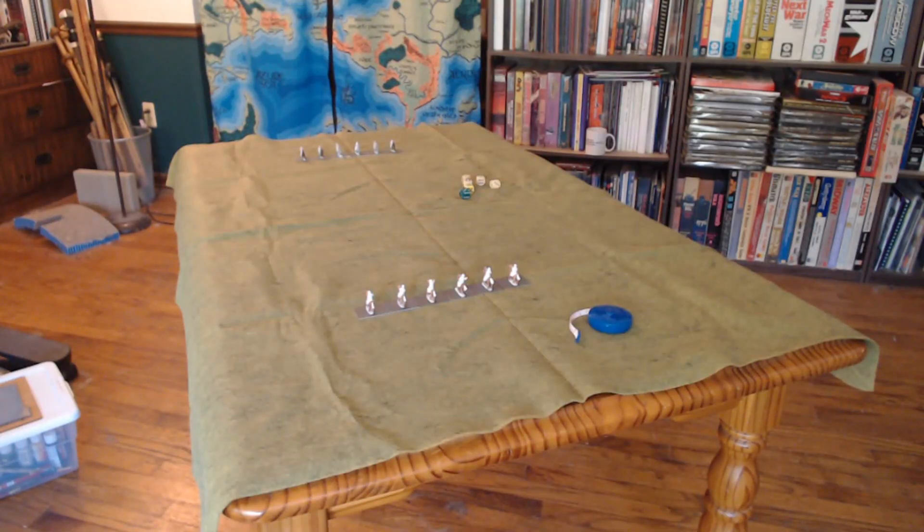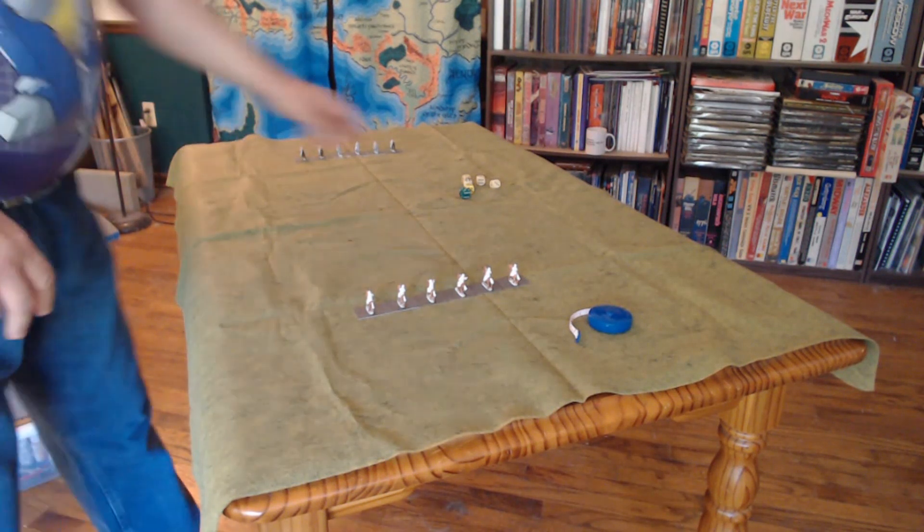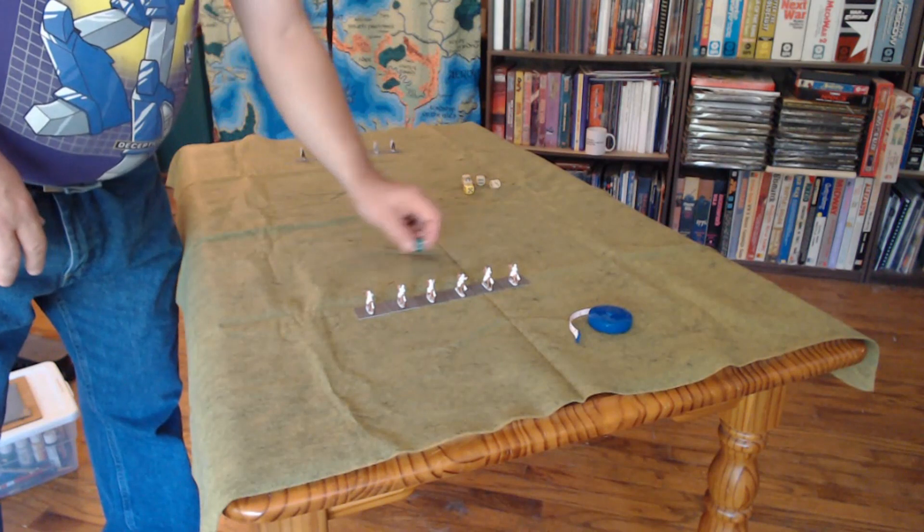We've got a very simple setup here - on each end of the table there are six light cavalry units. Light cavalry has a movement range of 24 centimeters if you're using 15mm figures, which I am. Arbitrarily, I'm going to say the close side goes first. The first thing we do is the command phase - the first player rolls to determine how many command points are available in the turn. You'll have at least one - you roll a d6 and that tells you how many you get. He gets one command point.